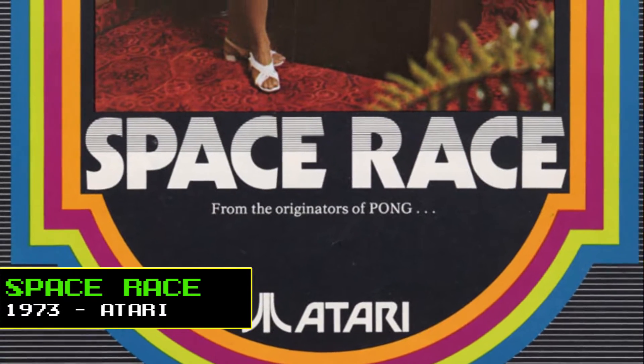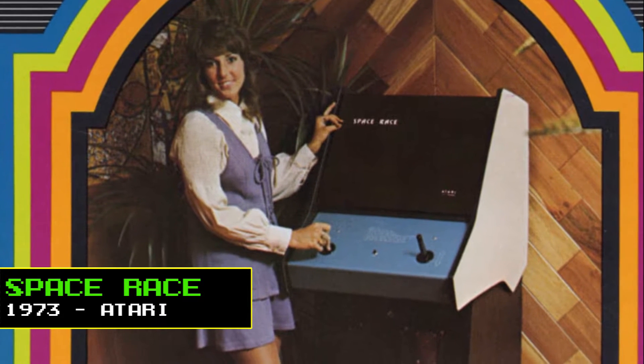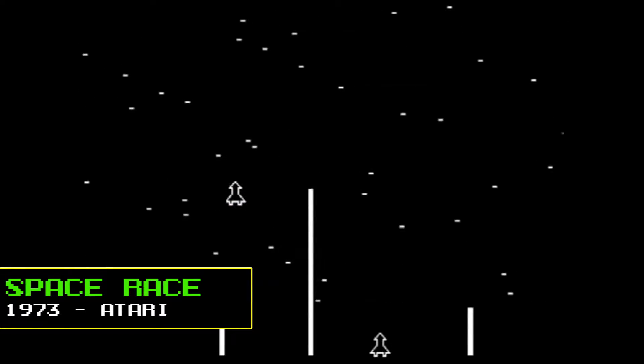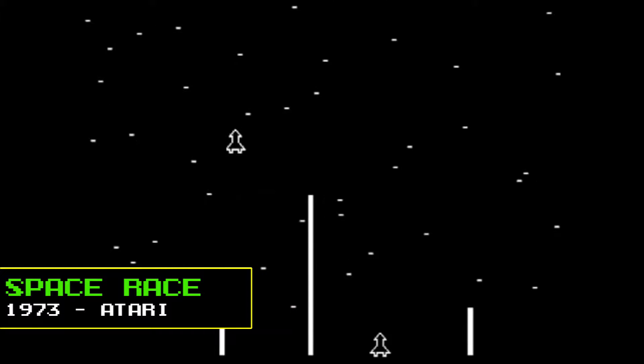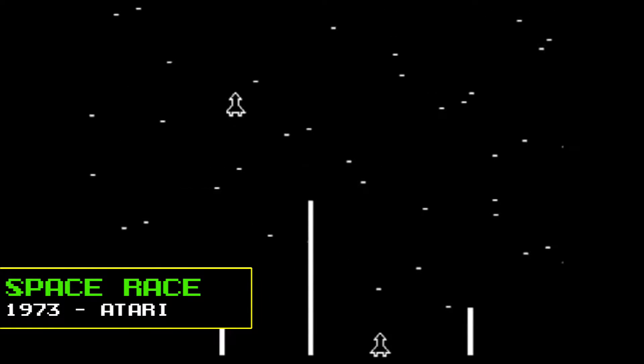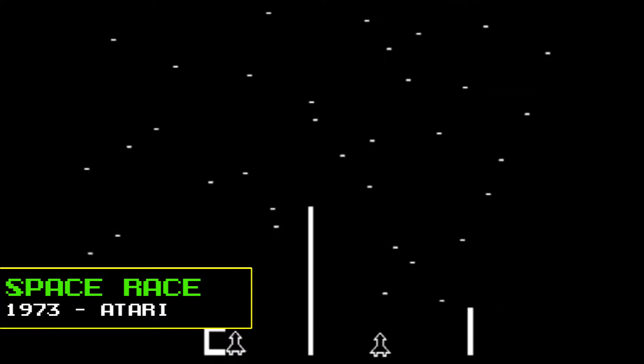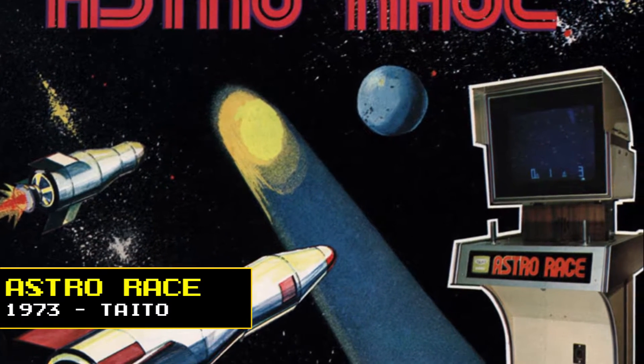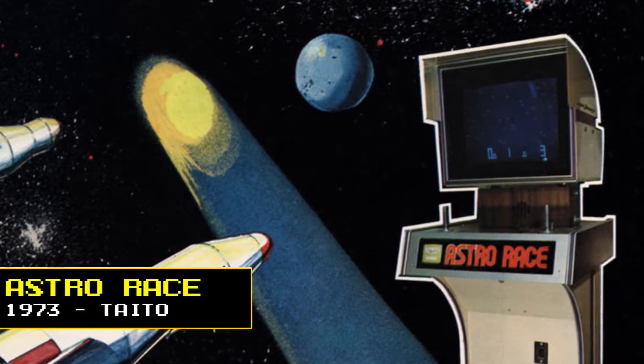In 1973, Atari's Space Race was a space-themed arcade game where players controlled spaceships that raced against opposing ships while avoiding comets and meteors. It was a competitive two-player game controlled using a two-way joystick and was presented in black and white graphics. The same year, Taito released a similar space-themed racing game, Astro Race, which used an early four-way joystick.